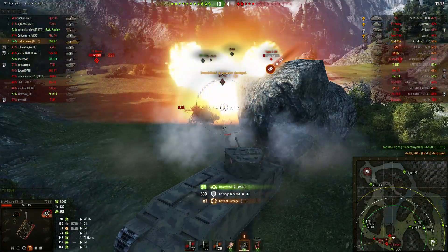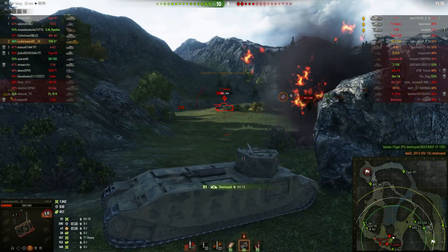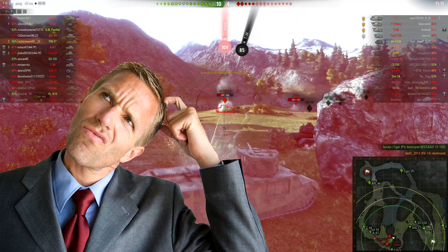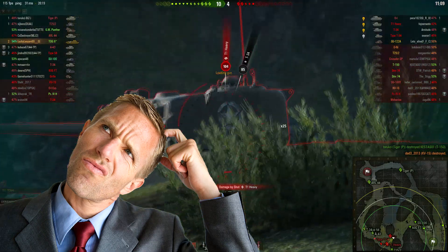Once 100%, drop for Brothers in Arms, and — surprise surprise — train those fucking repairs again. After that, pick whatever floats your boat. This is the correct way to play the TOG 2. Now you are officially a living meme, so go out there and question yourself why the hell you bought this tank in the first place.